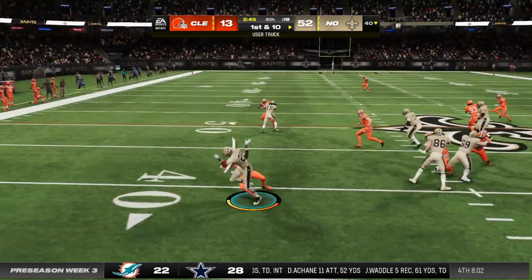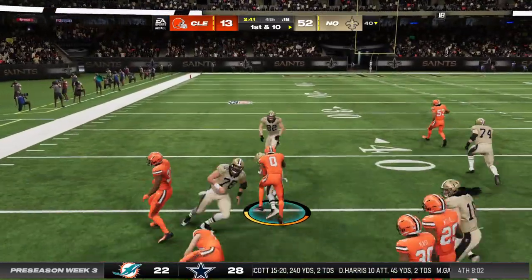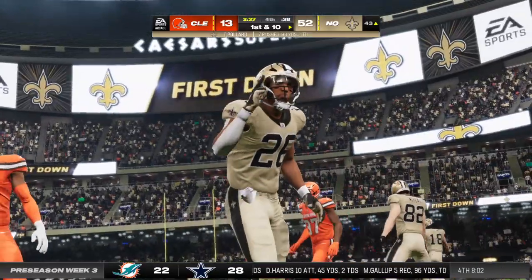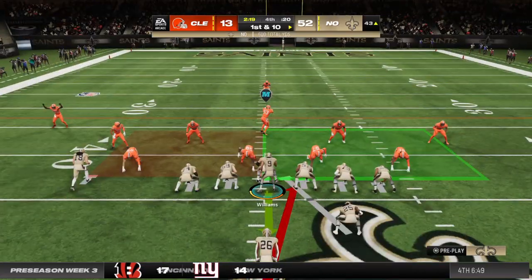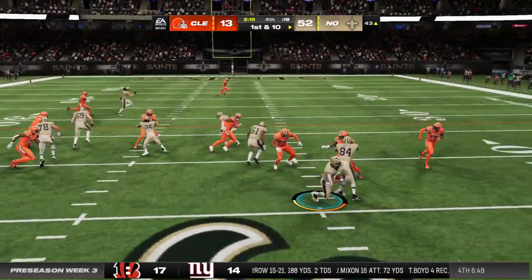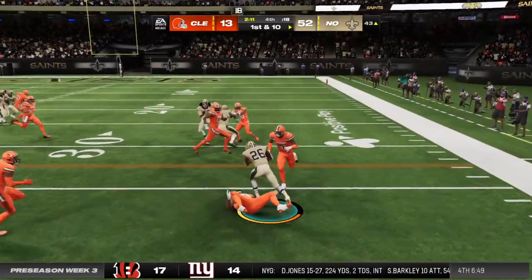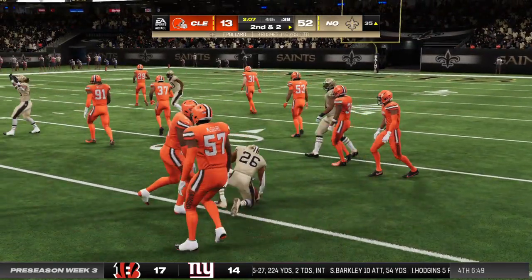They'll go with Pollard on first down — running right through him. A strong run that time as he's across midfield and down to the 43. So on the other side of the field now, it's first and ten as they've got things rolling on this drive. He fights through and now finds a crease — they'll get him down after a pickup of eight, second and two.